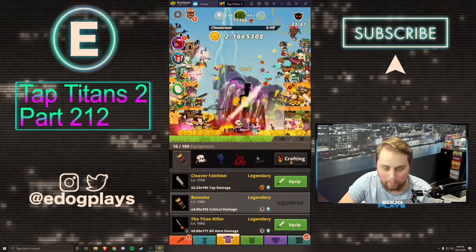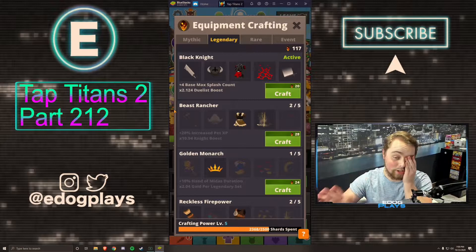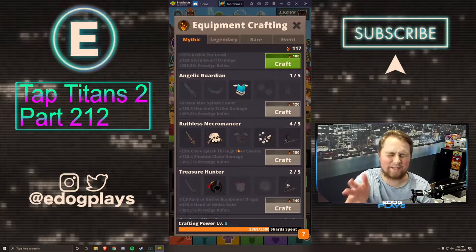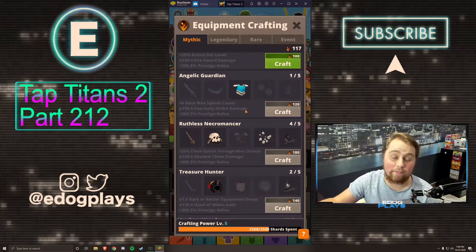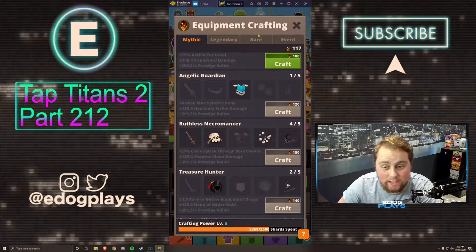Right now we have a legendary set that isn't doing much for us. As soon as we get Ruthless Necromancer, we won't be getting this plus-four base max splash count bonus yet, so this is going to be a huge thing. It's basically like half of having Angelic Guardian, because Angelic Guardian gives a plus-eight base max splash count — and we're getting four from Black Knight for only about 3,100 diamonds, which is insane.